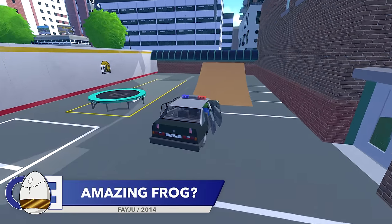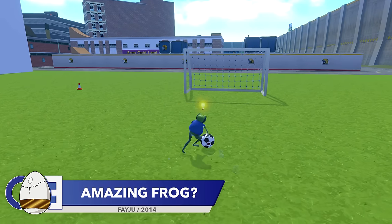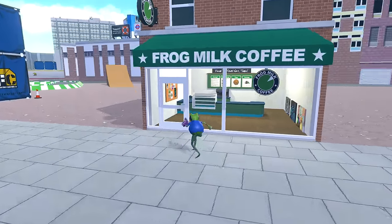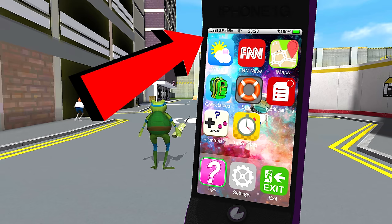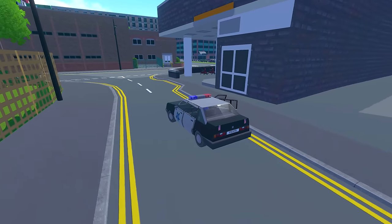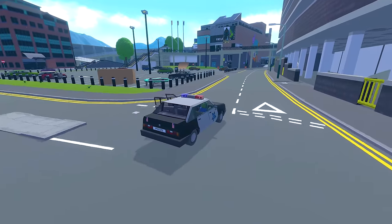The first game to wow us with a really cool detail might be a surprise. On the surface, Amazing Frog is what some would call a meme game — not known for amazing gameplay, but weird enough to attract an audience. The world of Amazing Frog can be confusing, and that's why you're equipped with a phone that provides helpful hints. It's also home to a really cool detail: our frog's phone currently has full signal, but if we head into the sewers, the phone will have no signal at all. For a game that looks and plays like Amazing Frog does, the fact that someone made sure the mobile phone's signal strength was accurate is extremely impressive.